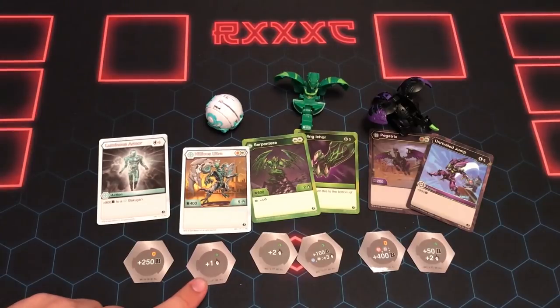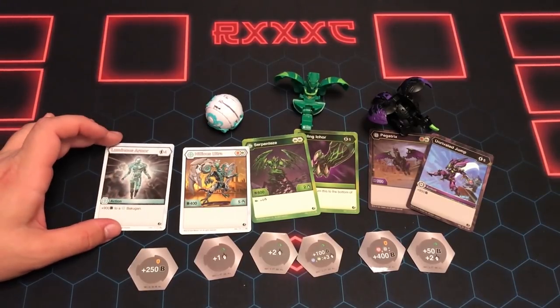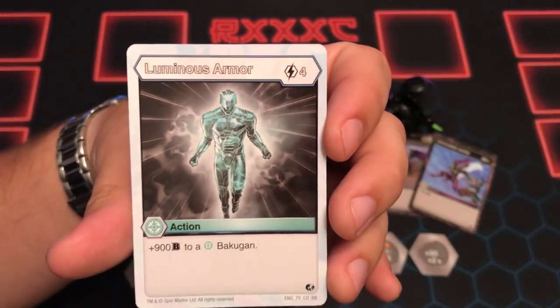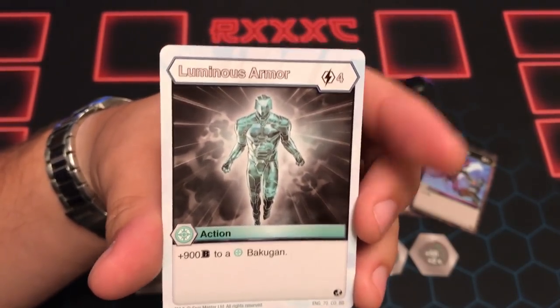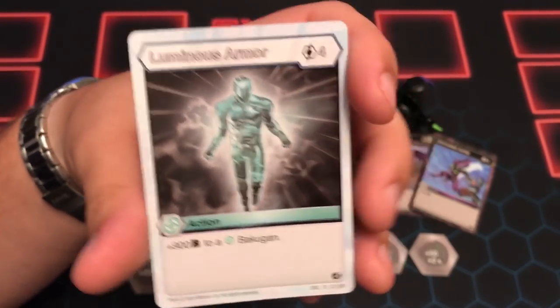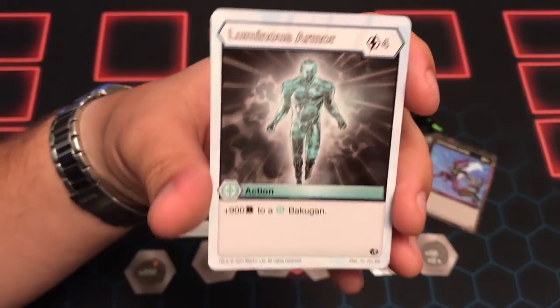He comes with a red shield and a green fist — a 250 red shield and a green fist, which you can set to the 150 plus two if you want to help yourself out. He comes with Luminous Armor, a four-cost plus 900 to a Haos Bakugan — relatively cheap and really nice to get. Four-cost is not too awful, so maybe run a couple of these in your Haos decks.